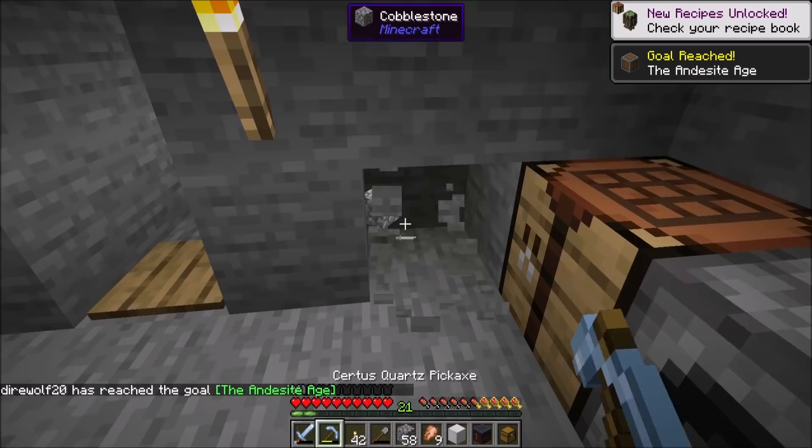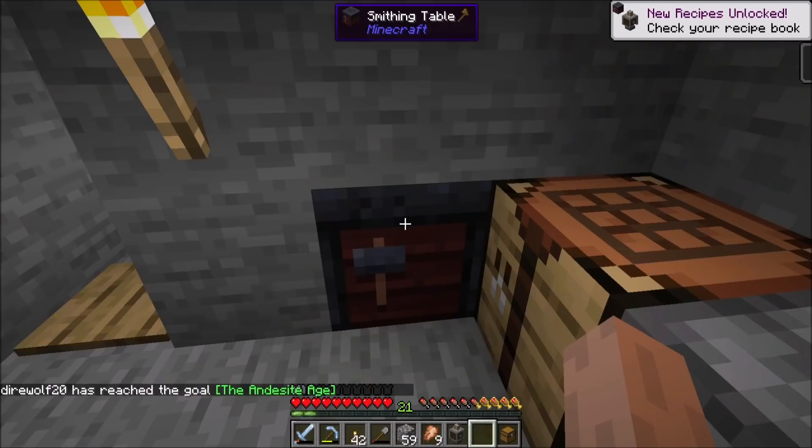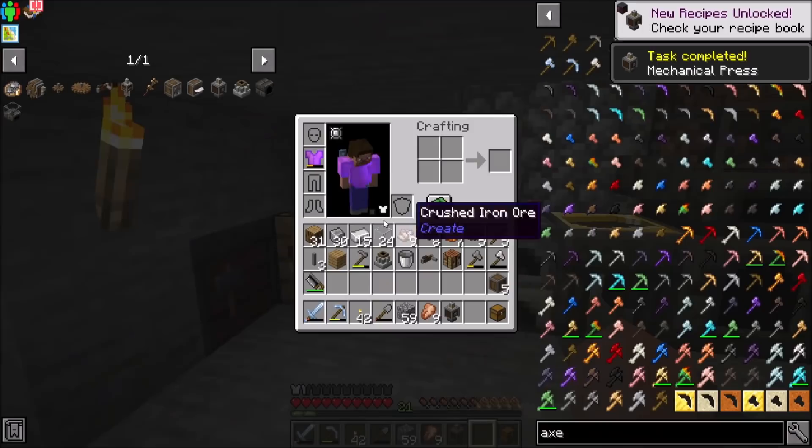We got the kinetic mechanisms, and now I should have enough to make some andesite casings. What I might want to do is make six of these andesite casings. And then we can make our first andesite casing. The first machine I would like to make is the mechanical press. So we're going to need a block of iron, and then this and this, to yield my mechanical press. That's not bad.